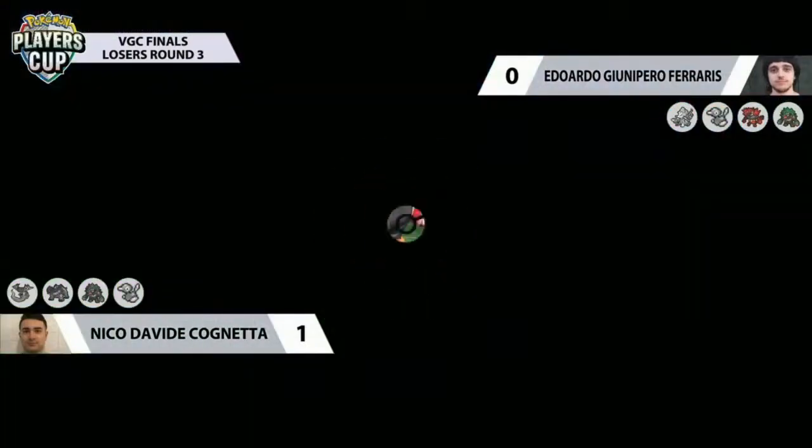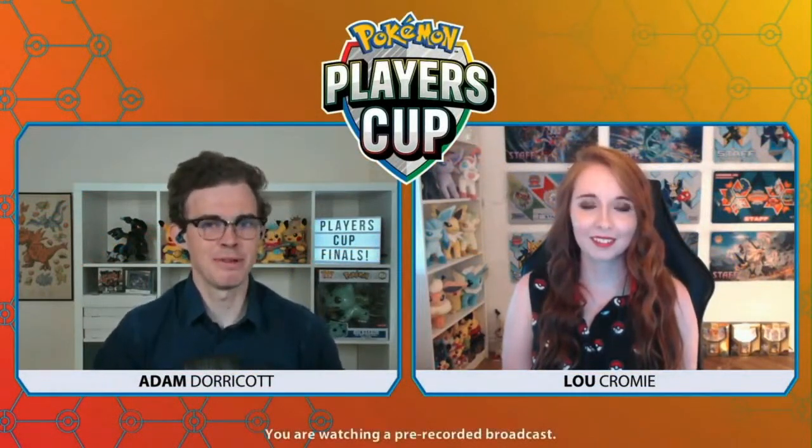From the early portion of this game, Eduardo knew what he needed to do and played it really well — the Max Hailstorm continuously coming from Porygon2, not something I thought I'd be talking about, but it did so well. And that early Beat-Up into Porygon2 — that's something Nico needs to change, because you didn't even see Dragapult in Game 1, so it's very curious to see him go for it in Game 2. That's something he'll have to really look at in Game 3.